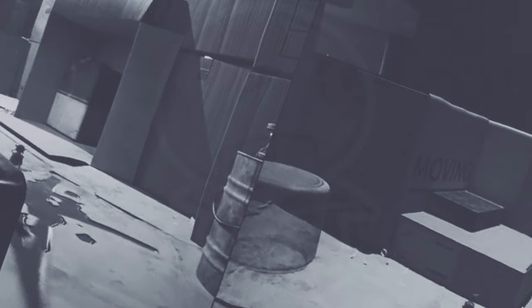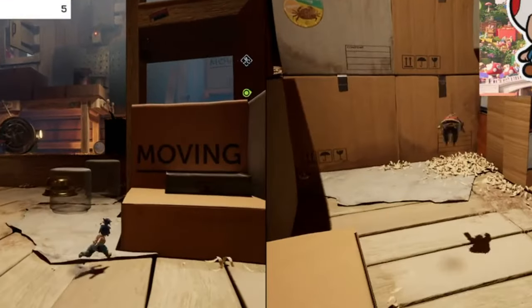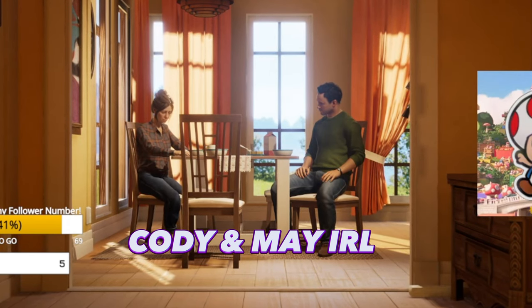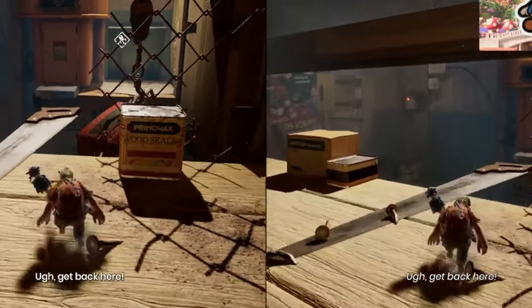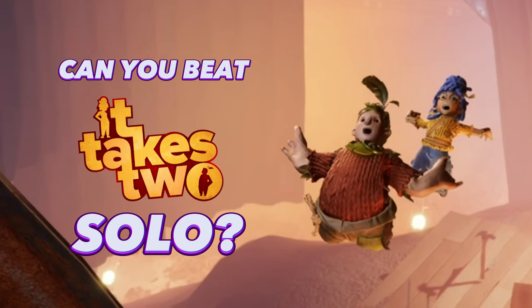It Takes Two is a two-player game that puts you in the shoes of two parents, Cody and Mei, as they work together and combine their powers to conquer the world of their child Rose's imagination, all the while struggling to overcome their personal boundaries and destroying their marriage. Unfortunately, I don't have a girl, and wouldn't you know it, I already downloaded the game. Looks like I'll need to go into this with my true soulmate, my right hand. Can you beat It Takes Two solo?